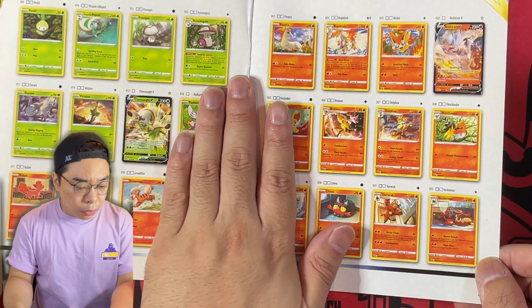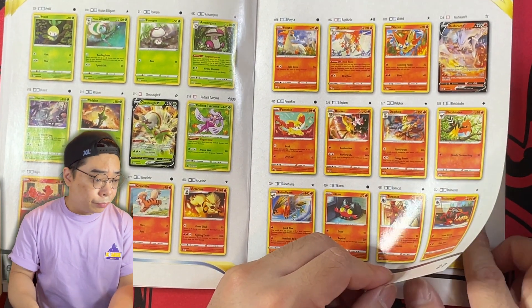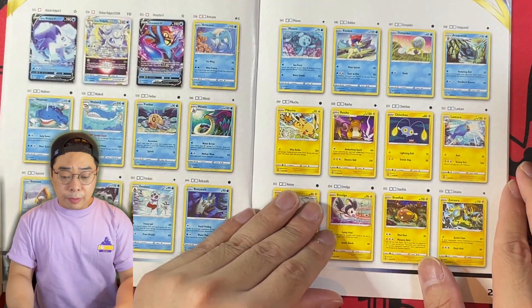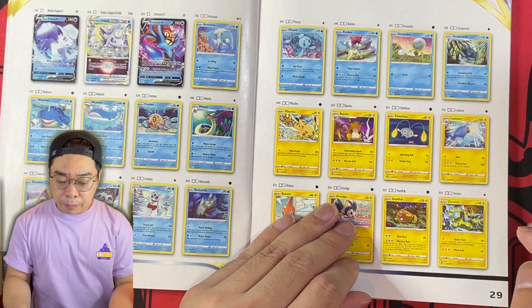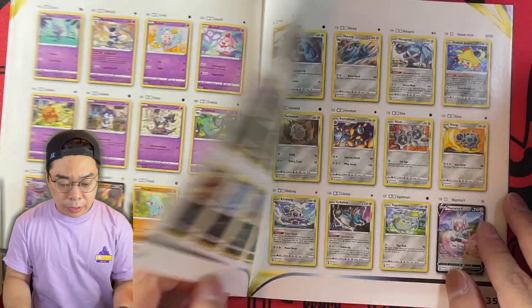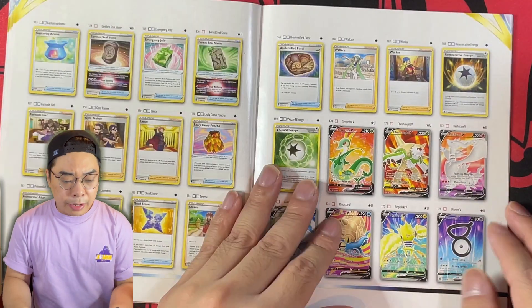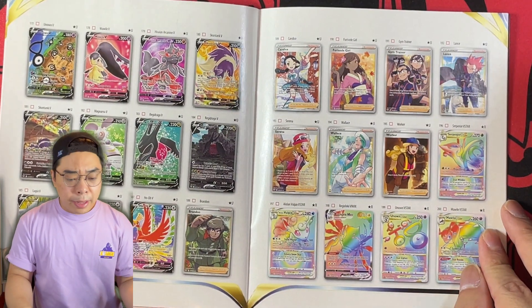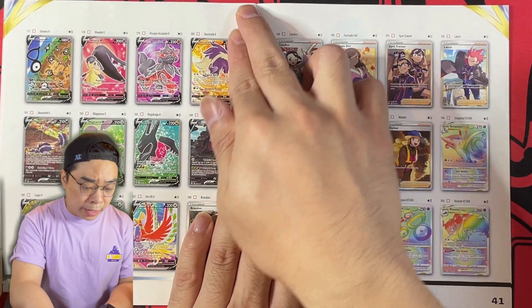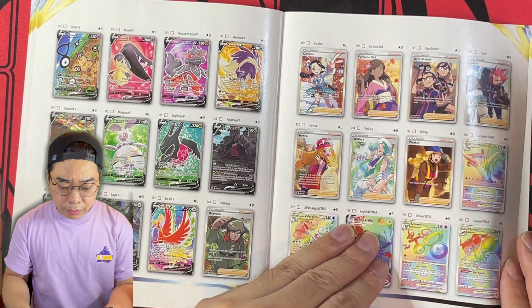A lot of the cards are from the Incandescent Arcana set, as well as the latest set, Paradigm Trigger — almost forgot about that. There are plenty of Radiant Pokémon. The chase card for this set is none other than the Lugia Alternate Art, which is very popular. It's still very popular in Japan, costing around 65,000 to 70,000 yen, though it has come down significantly. Other than that, there's not a lot else.